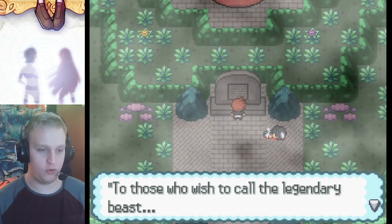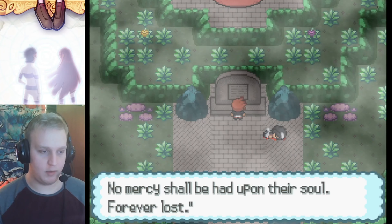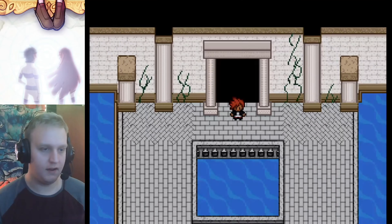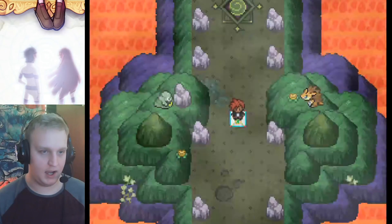The senses were true - something powerful rests here. A sign reads: those who wish to call the legendary beast, those who open the path shall be punished for treason - no mercy. Okay, this seems intense. What that means for me is that I want to leave.